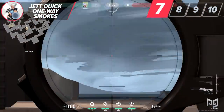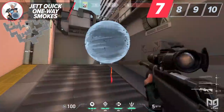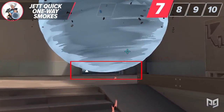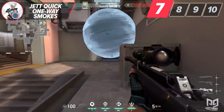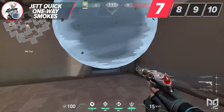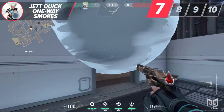On Split, you can easily one-way smoke the ropes entrance to give your team free roam to go up to B heaven. Anyone who decides to peek from ropes will have to deal with a disadvantageous fight because you will see their feet way earlier than they can see you. The amount of times I've played ropes on the defender side and been one-way smoked off is very annoying. It usually forces that player to not contest and they often rotate through CT spawn instead of challenging it.